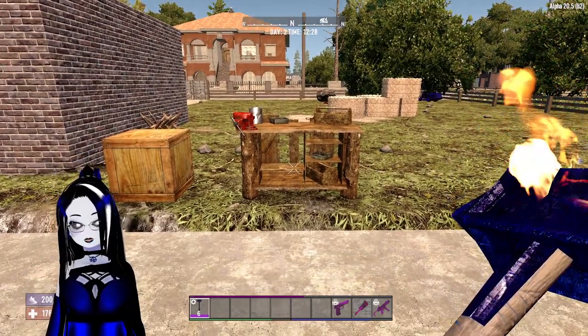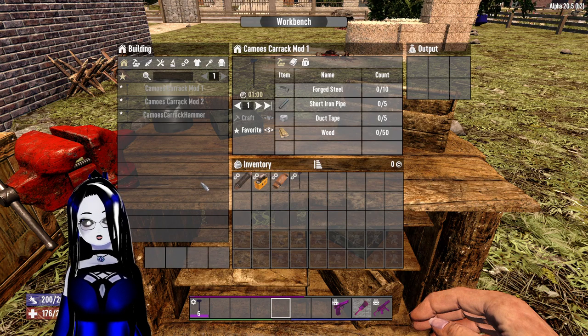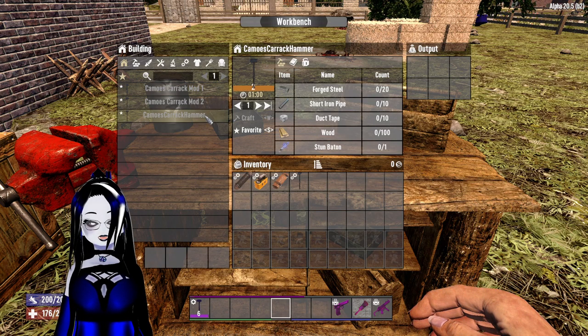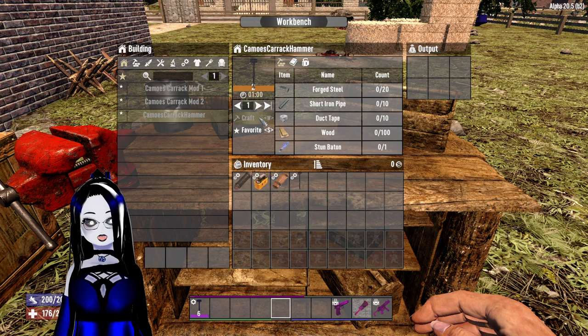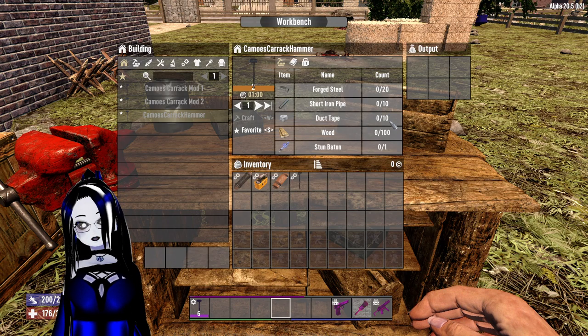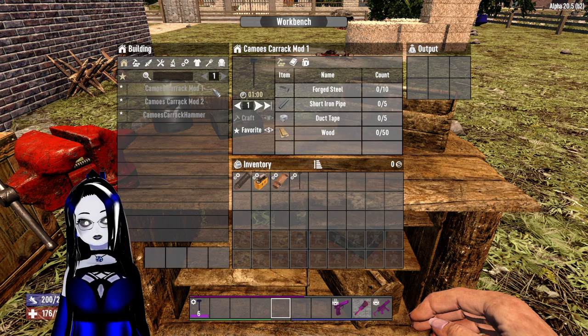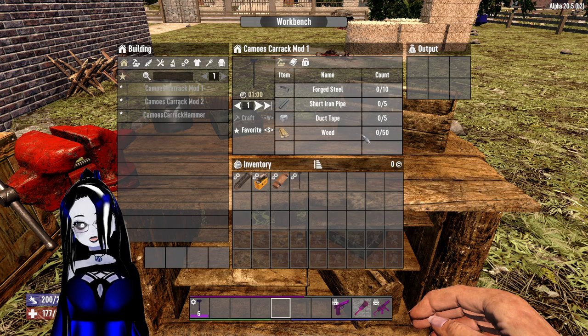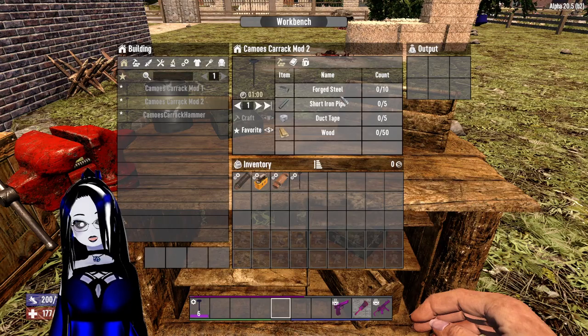Now we're going to look at what we need to craft it. Since we have one point into Skull Crusher, that opens up both mods for the hammer and the hammer itself. If I did not have a point into it, this would be only Tier 1. Since I have one point, it brought it up to Tier 2. It takes one minute to craft. You need 20 forged steel, 10 short iron pipes, 10 duct tape, 100 wood, and 1 stun baton to craft the hammer itself. For the first mod, you need 10 forged steel, 5 short iron pipes, 5 duct tape, and 50 wood. And for the second mod, you need the same.